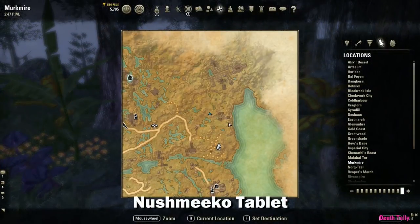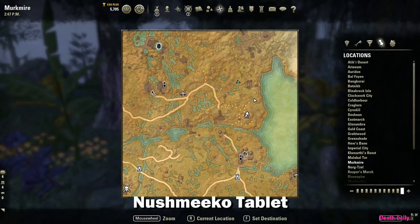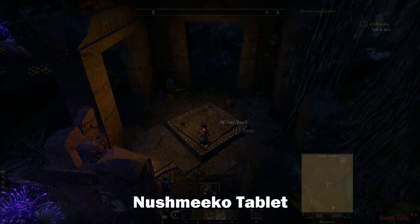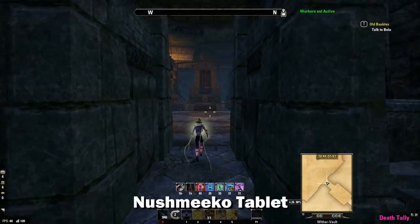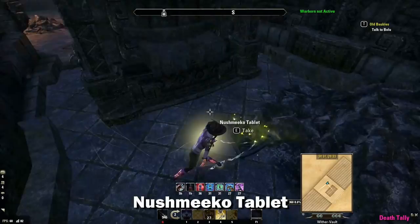The next tablet is the Noosh Miko tablet, and this one will require you having access to the Wither Vault, which is accessible via the Whispers and the Wood Story quest. You either need to have that quest active or have completed it in order to gain access to this vault. The tablet is located in the back on the other side of this wall here.